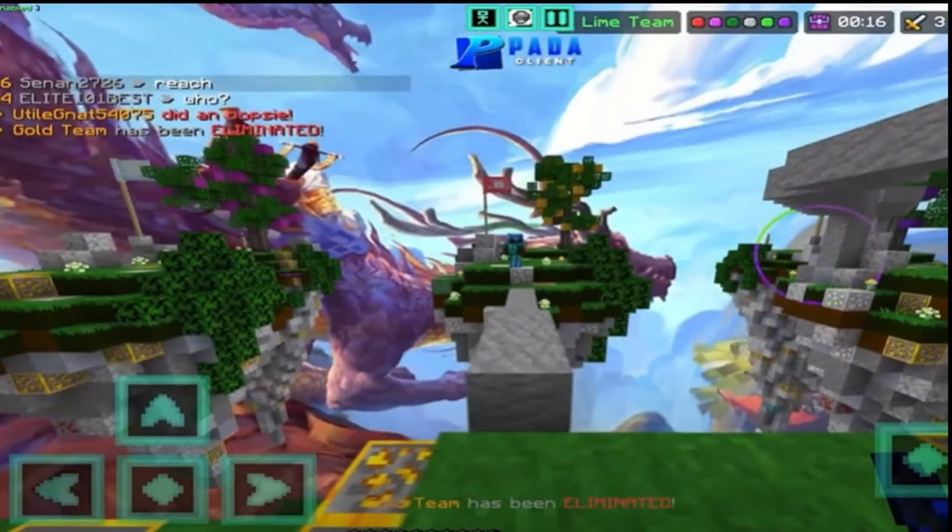Number 9: Confusing User Interfaces. A cluttered or unintuitive UI can make even the simplest tasks frustrating. Players shouldn't have to spend hours deciphering menus or struggling to find the information they need.